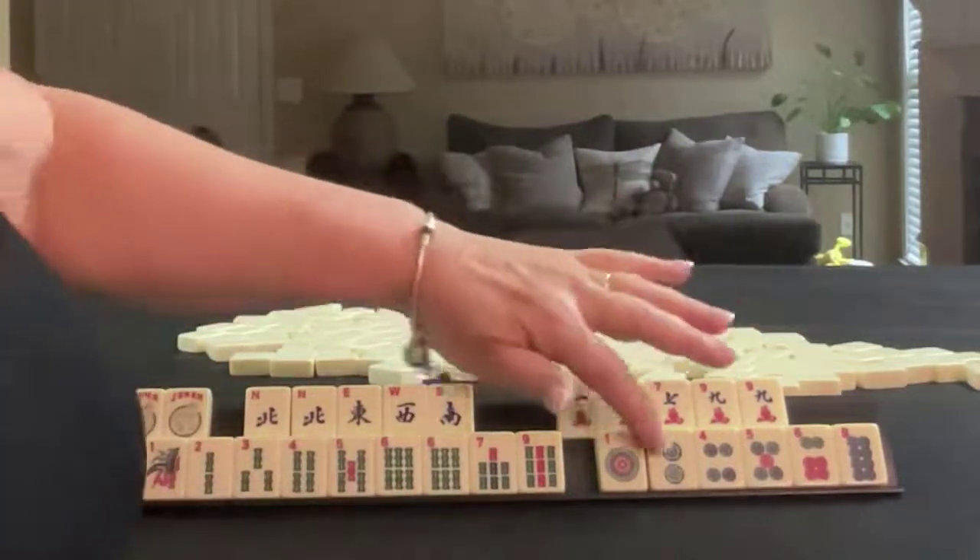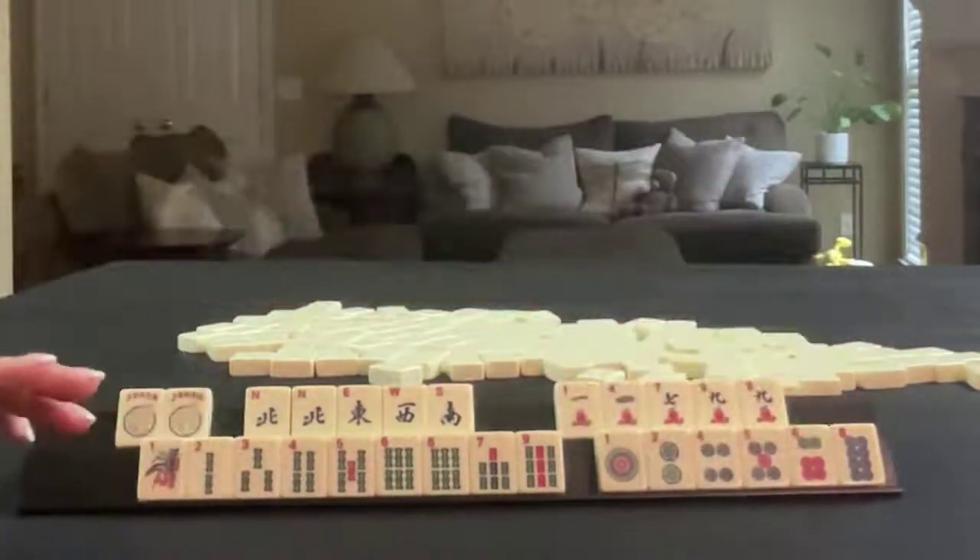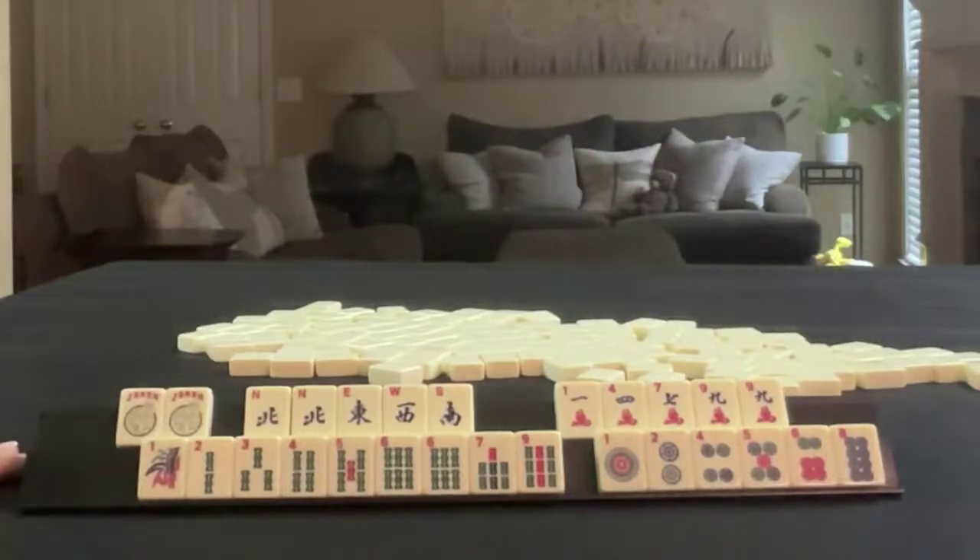In dots we have one, two, four, five, six, eight. If these were your tiles, what would you focus on and what would be your first discards?